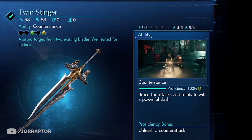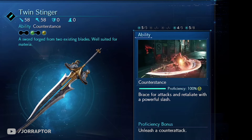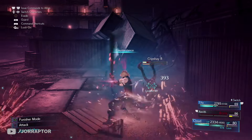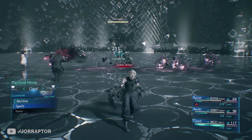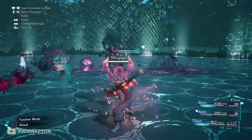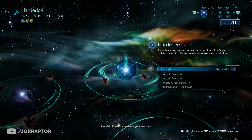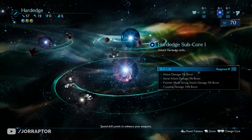The final Cloud weapon is the Twin Stinger, obtained in chapter 17 from a chest that's very hard to miss. It has the Counter Stance ability — if you time it right as an enemy is about to attack, you will counter with a very powerful slash. Overall this video showcases all the weapons in the game, how to get them, and their abilities, with more in-depth weapon perk and build guides coming in future videos.